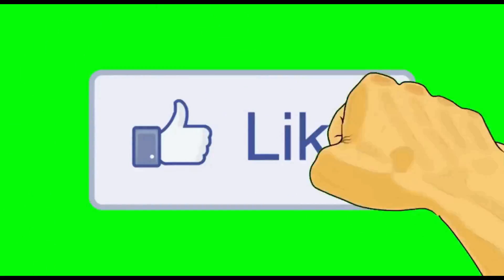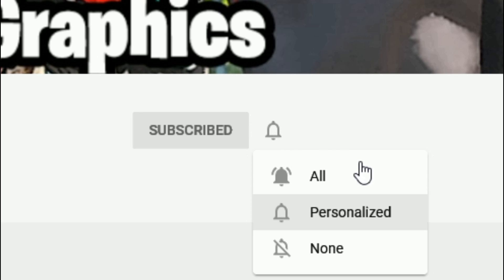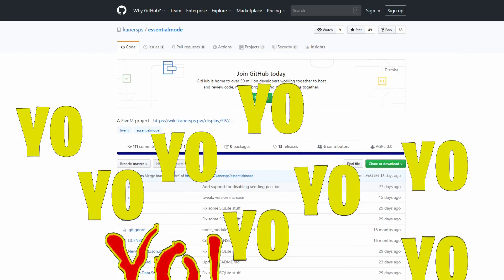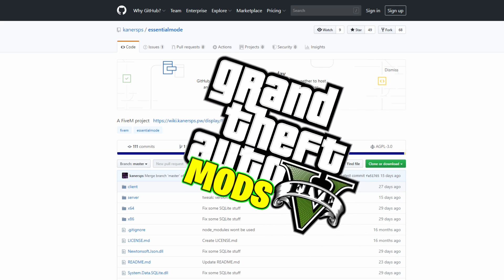What's up everybody — subscribe to the channel if you haven't already, go ahead and click that red button, also click the bell for notifications and select all. This is Games and Graphics, we are back in the building with another GTA 5 mod tutorial.